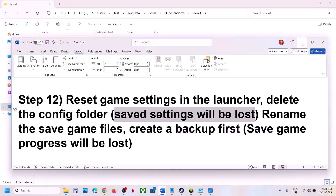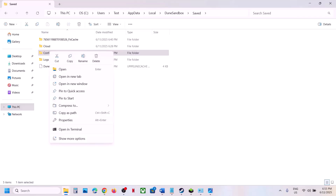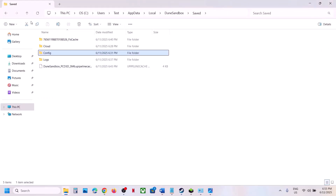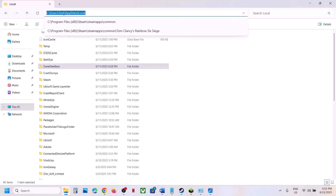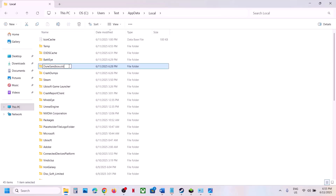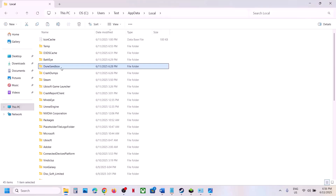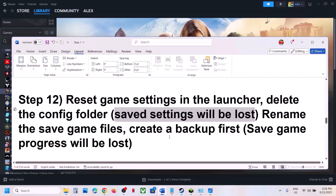If you want a backup, copy the folder to the desktop first. Right-click and delete the Config folder, then launch the game and check. If that doesn't work, go back to the game folder location, right-click the entire game save folder, click Rename, and add '.old' to the name. Make sure you have a backup — copy it to the desktop before renaming. Once renamed, launch the game and check.